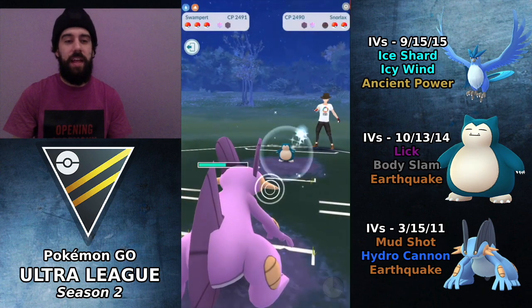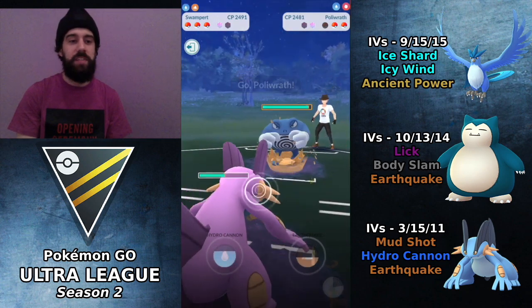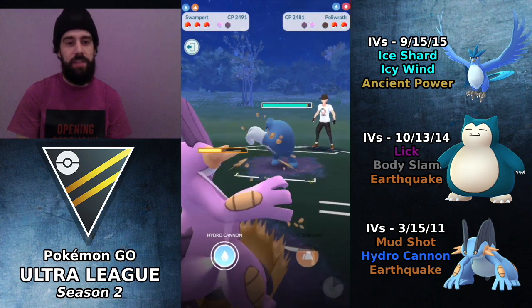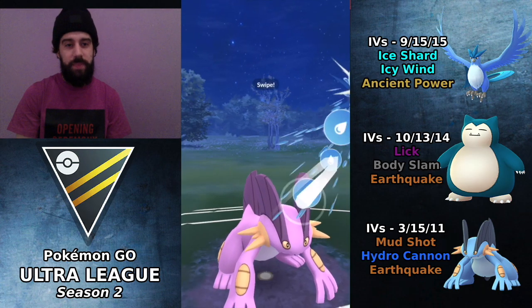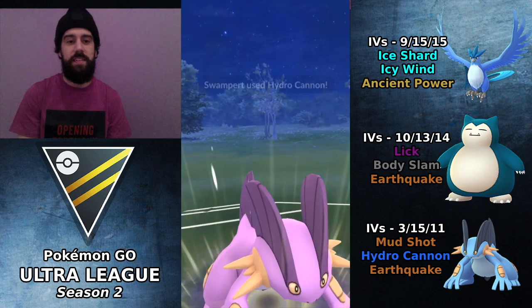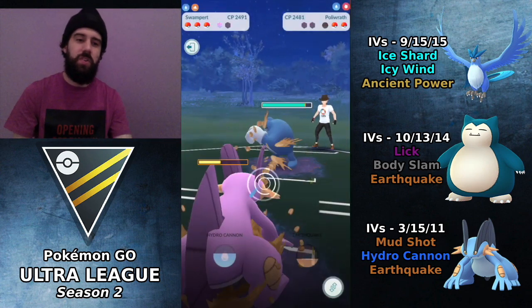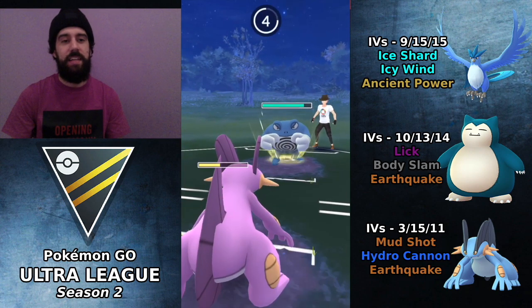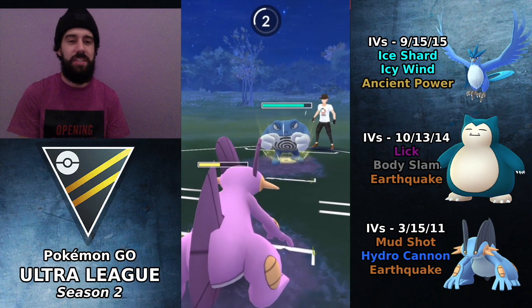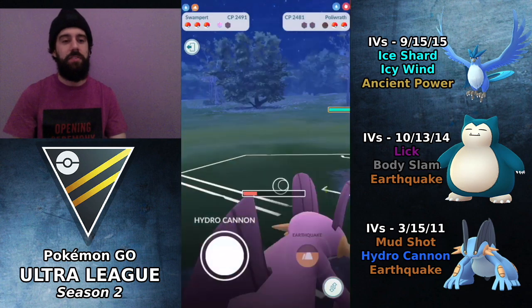If he has Super Power on his Snorlax — which most people don't — he's pretty much going to regain switch advantage. Better to just be safe, go with Swampert, Hydro Cannon this thing away. We're tied in shields, we have switch advantage, and he brings in Politoed, which is not good at all. Politoed is actually going to have a pretty favorable matchup against Swampert and Articuno to an extent. I'm just trying to get off as much damage as I can, hoping it's an Ice Punch — and it is, so we're definitely going to survive that.